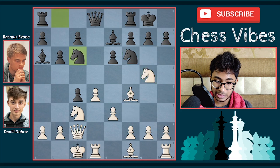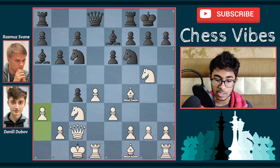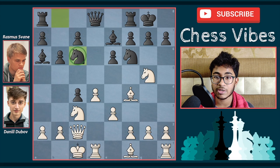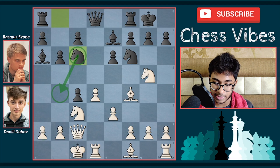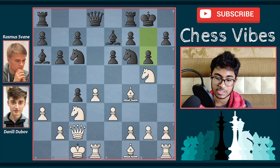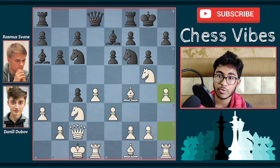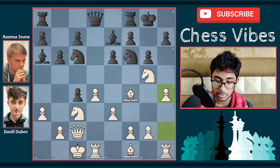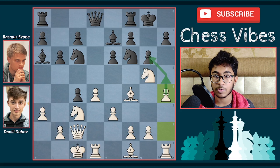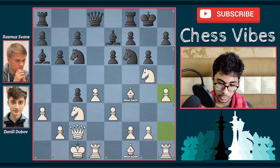After knight g5, black played knight to c6, developing the piece. Here comes a3 by Dubov Daniel because after knight c6, the threat of knight b4 is a very nice move that could be played; a3 prevents that. Here comes g6, protecting the h7 threat which could be very dangerous in the future. Here comes h4 by Dubov Daniel — the idea is simple: he wants to play h5, open up the position, open the rook file, and attack the black king.